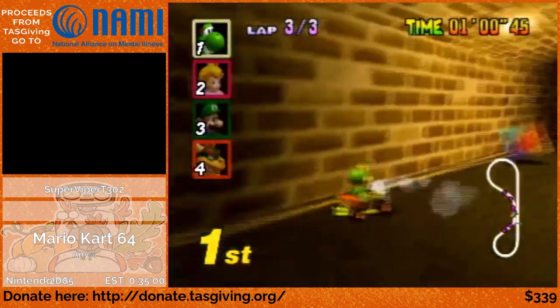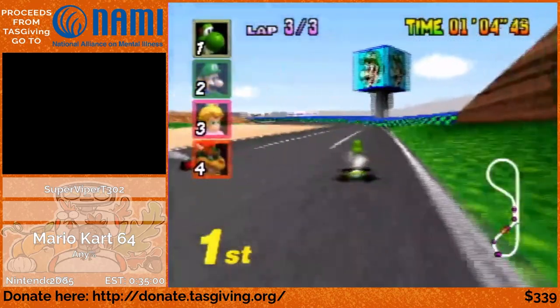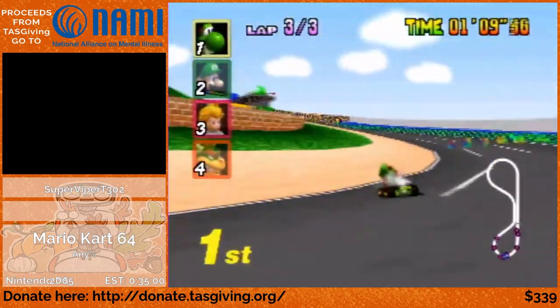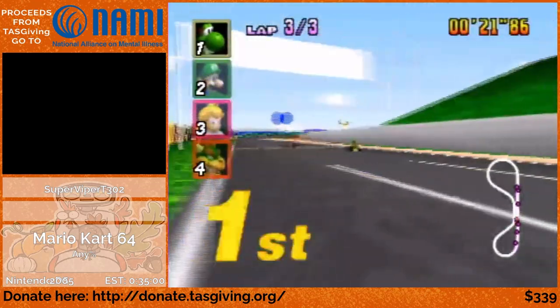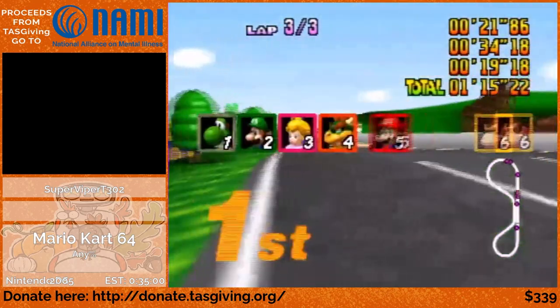So there's shortcut number 2. Because the blue shell aims for whoever's in first place, it aimed for me, and that allowed me to do a similar thing to what I did on lap 1 — basically just fly over the wall and skip half the lap. This game is going to be a very healthy mix of insane glitches and pretty fast driving.